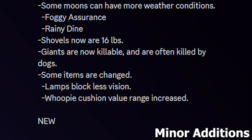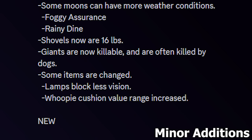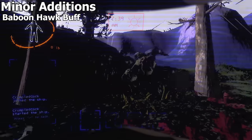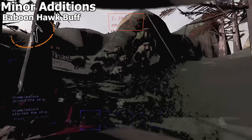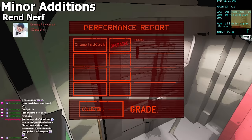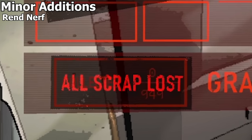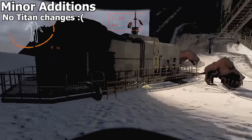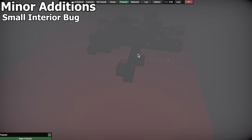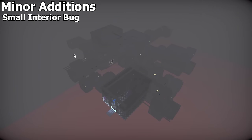Listing some more changes: Assurance can be foggy now and Dyne can be rainy. Shovels are back to 16 pounds for some reason. Lamps block less of your vision, which is nice, and whoopee cushions are actually worth something. Jesters will begin winding sooner, so they got buffed. Baboon Hawks will now only spawn in groups and their power has decreased, meaning they'll gang up on you in large amounts. Rend received a nerf as the value of loot has gone down significantly — hovering around 900 credits of loot on the interior. It also appears that a lot of the interiors are smaller than intended, making it very easy to run around the whole facility quickly.